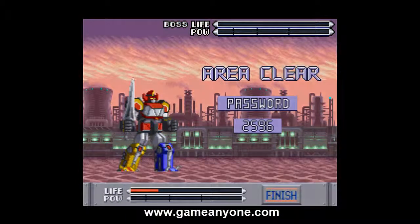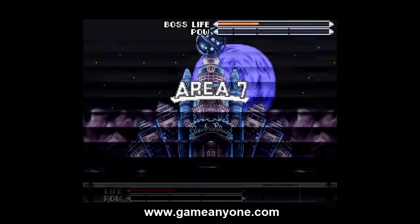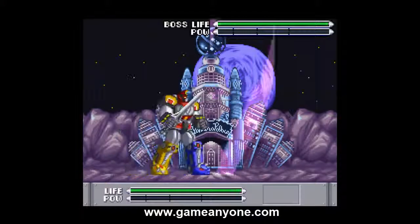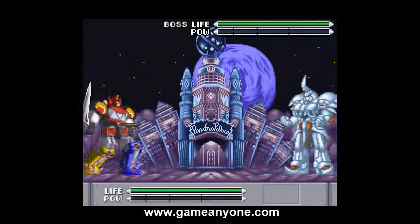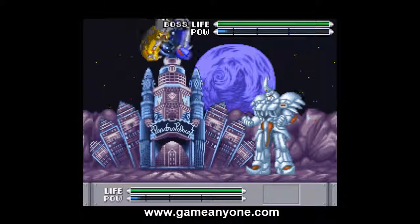Password 2596 — but let's continue to the next level. Area 7! I like the background, it's like Cloudland, or we're in space and the moon is in the background. And we have this cool-looking guy.